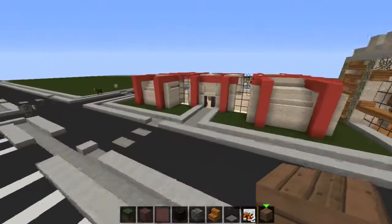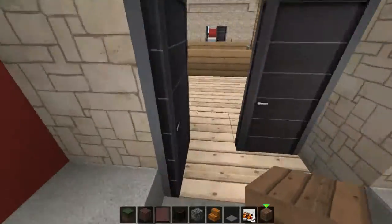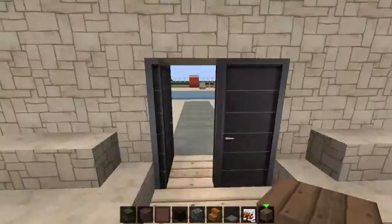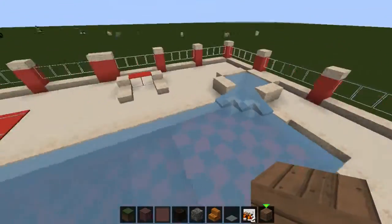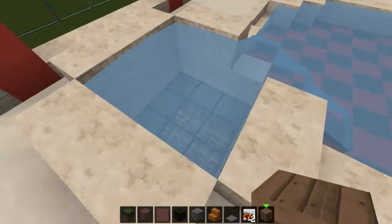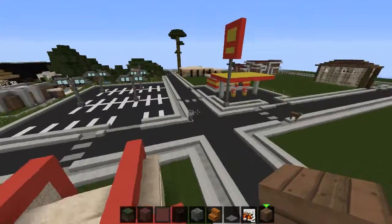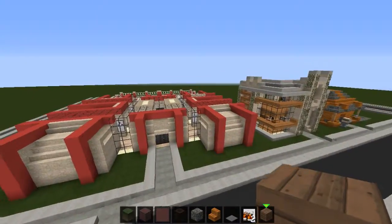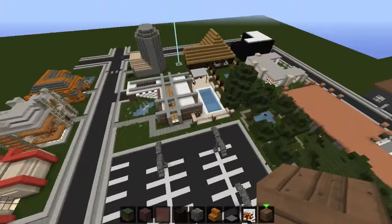This next one isn't solely mine — I put some touches into it, but the king built the actual house. This was my third build, and this is where I started to fall in love with details and exterior stuff. After we did this, this is where we kind of got the idea to make a city, and so far we're doing it.